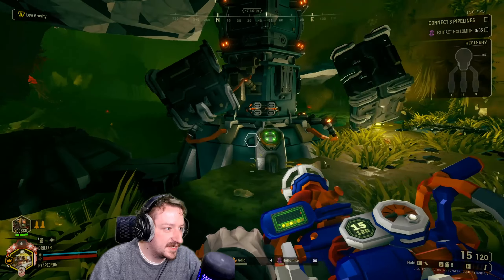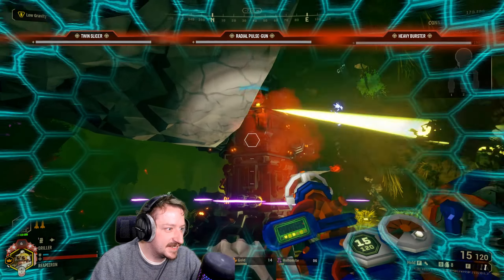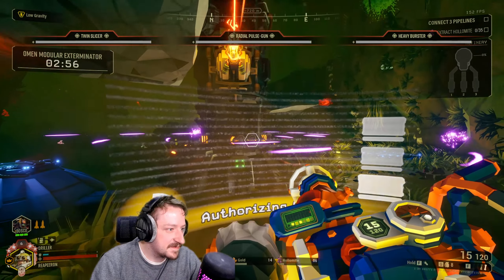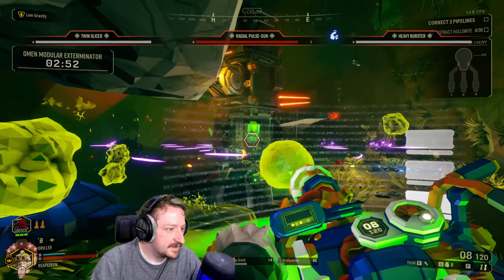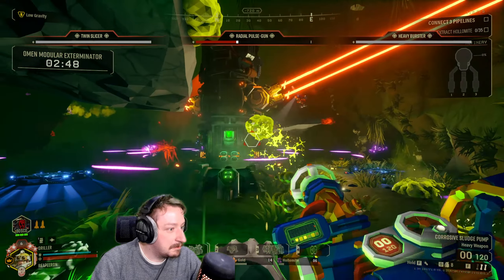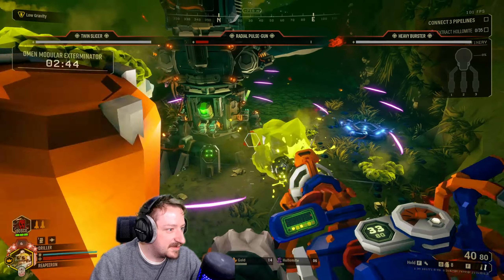It seems like the Combustive Goo Mix does work on the Omen Tower. It appears to work — yeah, it seems to. That was actually pretty good damage.